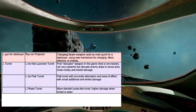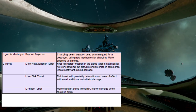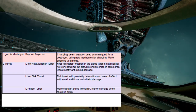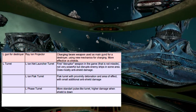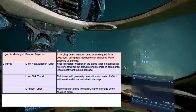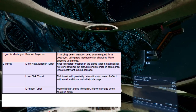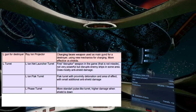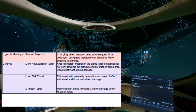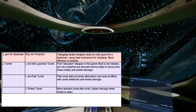There's the Ion Flak Turret — the flak turret with proximity detonation, area of effect, and small detonation anti-shield damage. It slows down ships, is more effective versus small ships, has proximity detonations and area damage. So it's basically the flak turret with Ion options, which is really exciting because it's going to be slowing down those small ships and possibly making easier targets for whatever other weapons you might have thrown on your vessel.